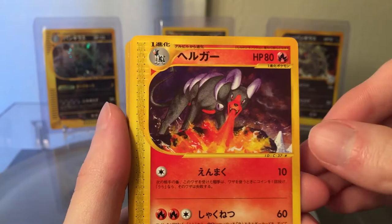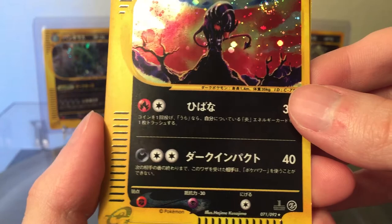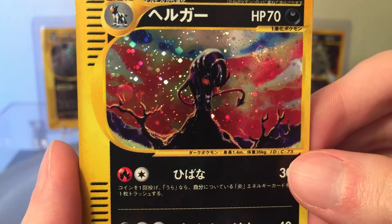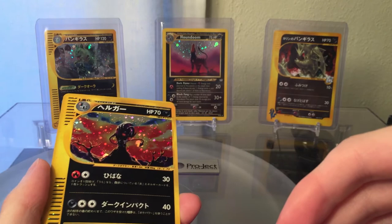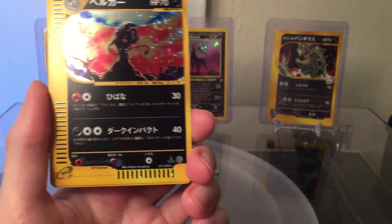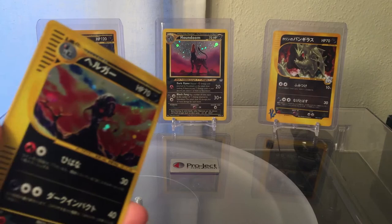Now we have a Houndoom — this one's just uncommon. But here's the big one: a Houndoom holographic from Town on No Map, which is Aquapolis in the US. It's a really cool background. Kind of similar to the Houndoom — I got that Houndoom first edition Neo Revelation card back there. And I think I showed previously the VS Houndoom. They had a lot of really good Houndoom cards, especially from this era. This one and the one back there are definitely my favorite Houndoom cards.